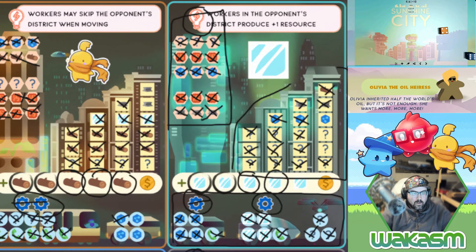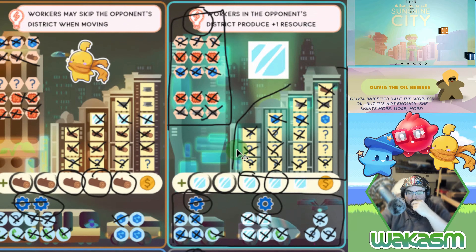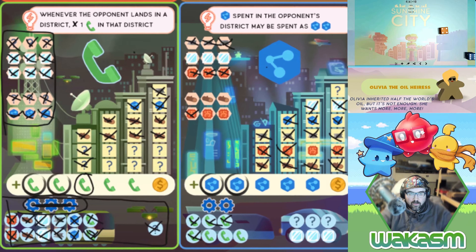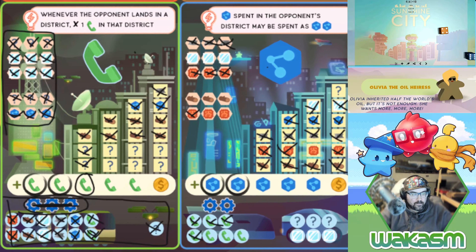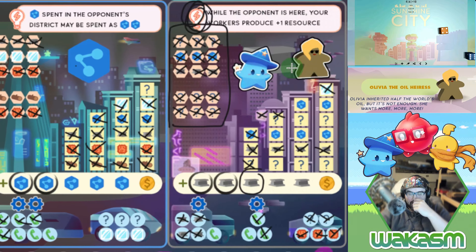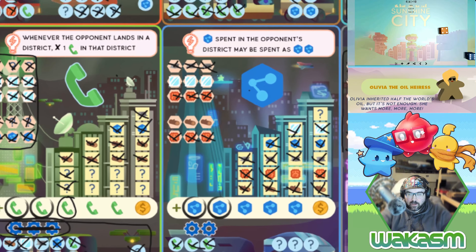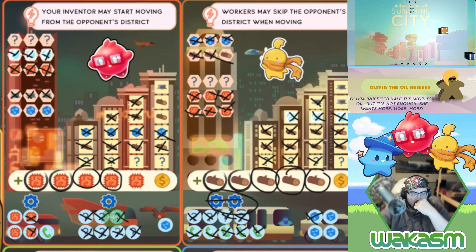A six and a four — I move to where Olivia is; while the opponent is here workers produce plus one resource. I move the inventor forward four, generating five chips. I use three of them here — just another solar farm, so let's mark that off. I use the other two right here, taking care of her needs for this turn. Then I move the lobbyist six, generating five glass.